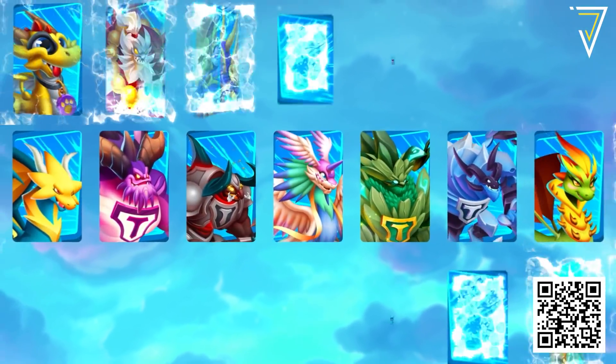Now for what Xûr has available for bright dust in week four of Season of the Risen. On the main featured shelf: the Metropolis Flyer exotic sparrow (introduced in Season of the Risen, previously silver-only) for 2,500 bright dust; the Dastardly Stash legendary emote for 700 bright dust; the Eramis Ghost Projection from Season of the Hunt for 1,500 bright dust; and the Jak Arena shader — one of the most sought-after shaders in Eververse — for 300 bright dust.